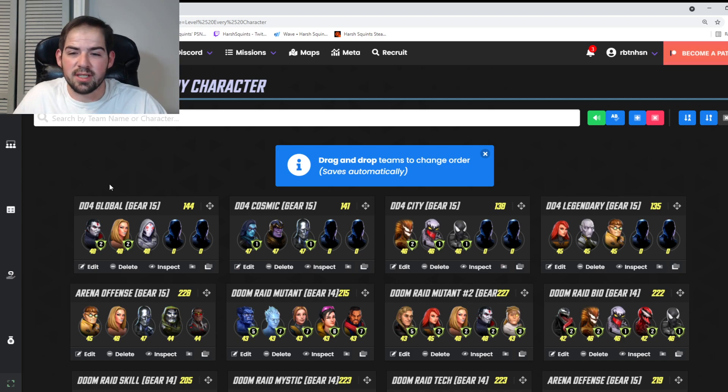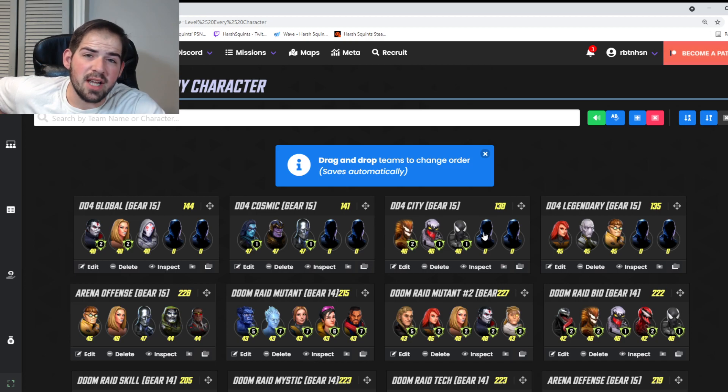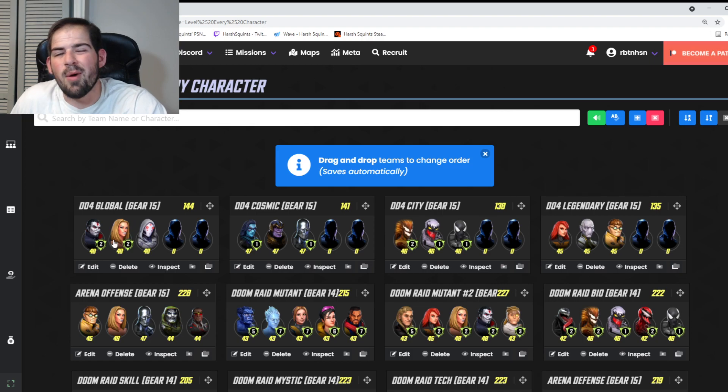There are three great Skill characters that can fill in for Global, Cosmic, and City. For Global you can use Baron Zemo, Red Guardian, or Taskmaster. For Cosmic you can use Proxima Midnight, and for City you can use Night Nurse. All of those characters are also used in the Skill part of Doom Raid.